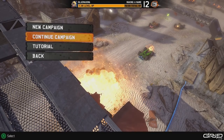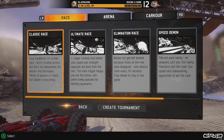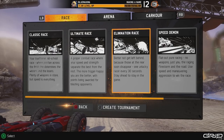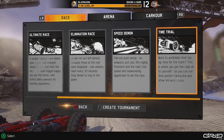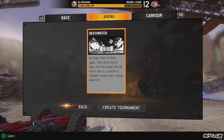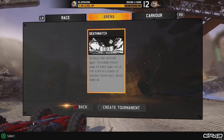The campaign has different event types. Speed Demon is racing with boost only and no weapon pickups. Classic Race is just regular racing — come first to win. Ultimate Race is the same but you get bonus points for damaging opponents. Illumination Race eliminates the last-place driver every 30 seconds. There's also Time Trials, though they don't appear in the campaign so far. You also have Deathmatch — head-to-head with up to about 8 people — and Carkour, which is this game's attempt at a Trackmania-style mode.